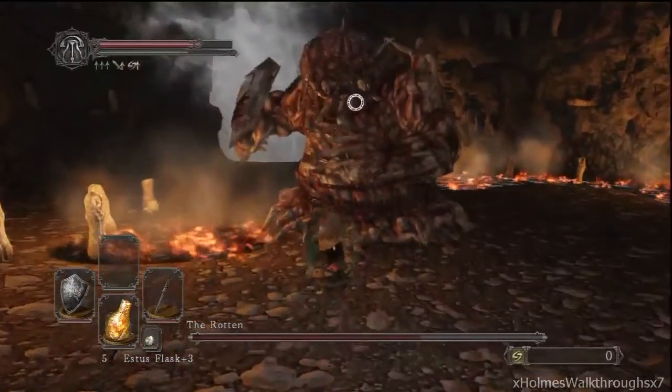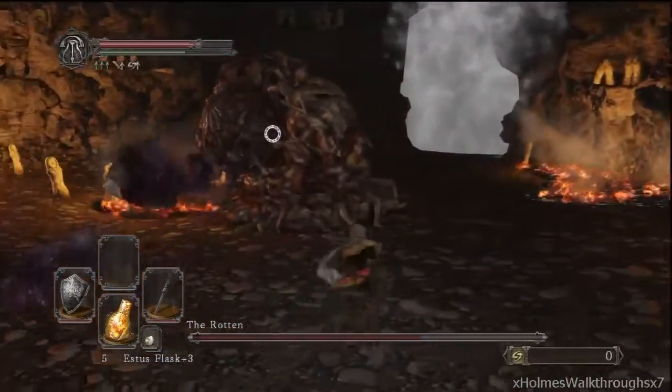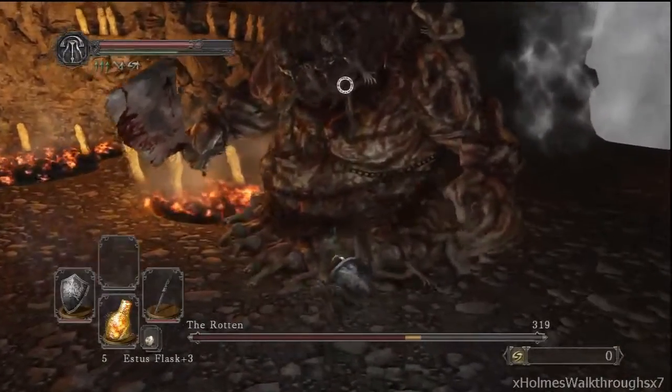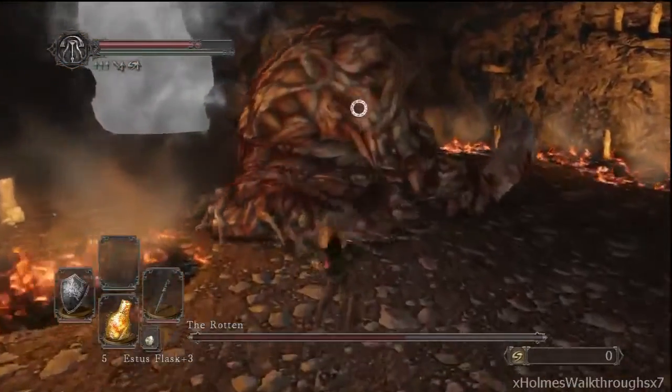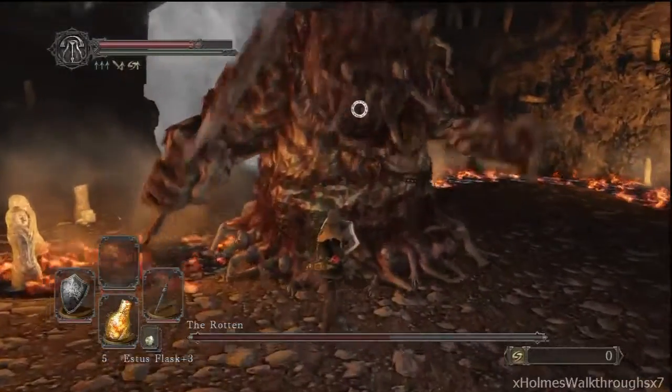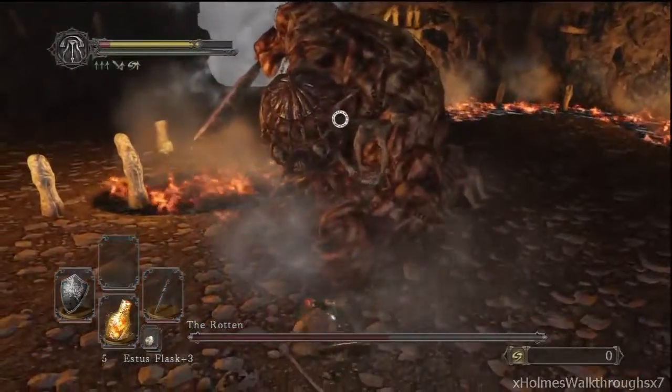He has a barfing attack — not really sure what it does, probably toxic. You can dodge that by moving towards the right, or you can move backwards. I would suggest moving towards the right or left since that's easier to dodge.